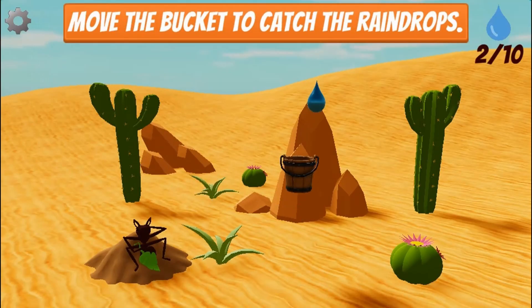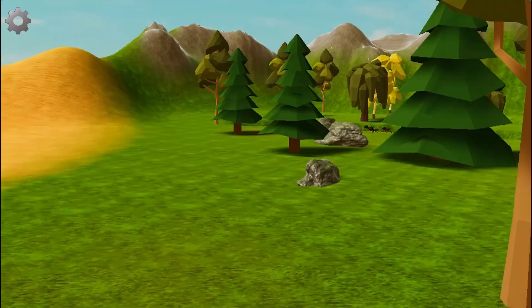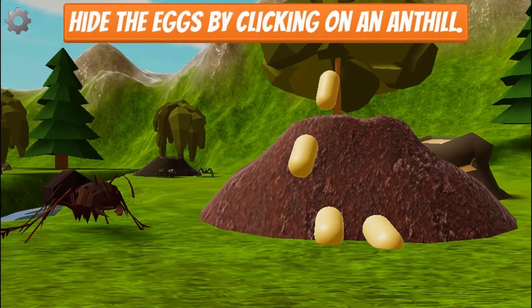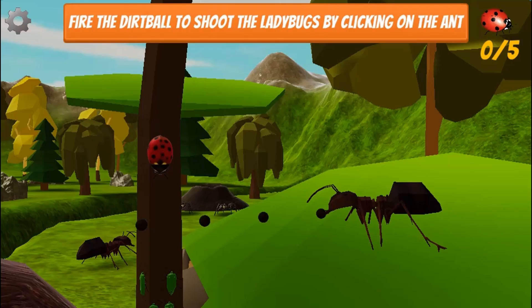Help learn more about different ecosystems and the interactions between all the different creatures. Help the ants build a home, collect water in the desert, rescue stray ants and play a Match the Cards game to learn more about science.